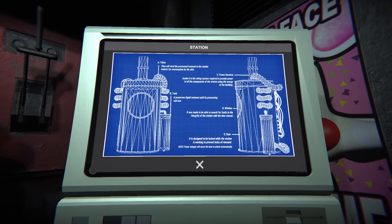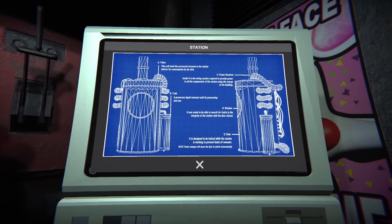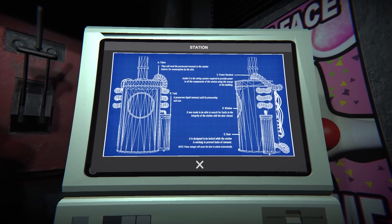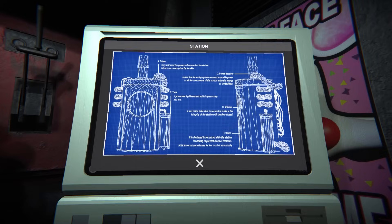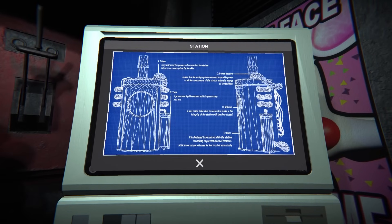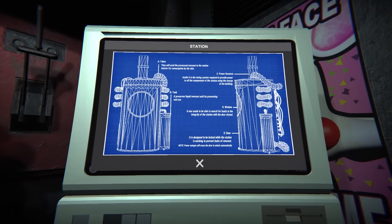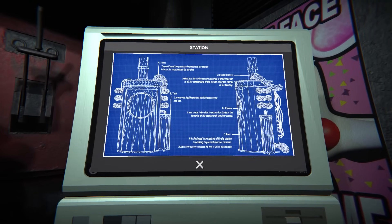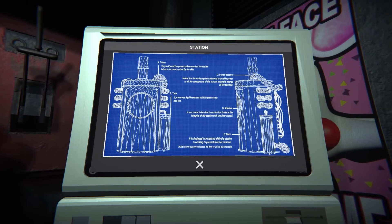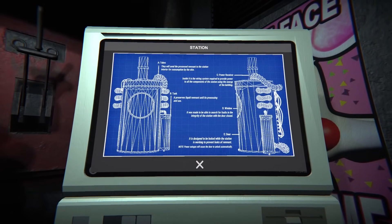Okay, station — oh, tubes! This is the save thing from Security Breach — where you put Glamrock Freddy in the tubes. Yeah, so this will send the processed remnant to the station interior for consumption by the skin. Power receiver — inside is the wiring system required to provide power to all components of the station using the energy of the building. The tank preserves liquid remnant until it's processed and used. The window is made to search for faults in the integrity of the station with the door closed. A door is designed to be locked while the station is working to prevent leaks of remnant, and a power outage will cause it to unlock automatically.